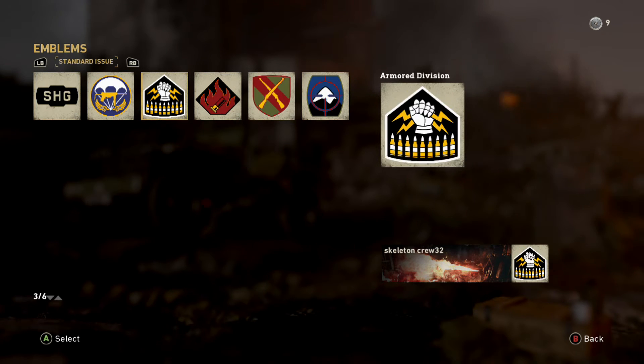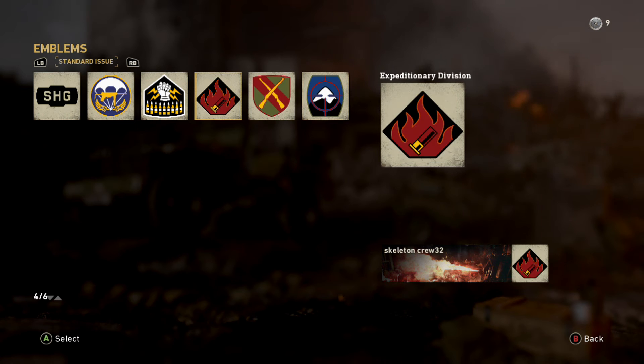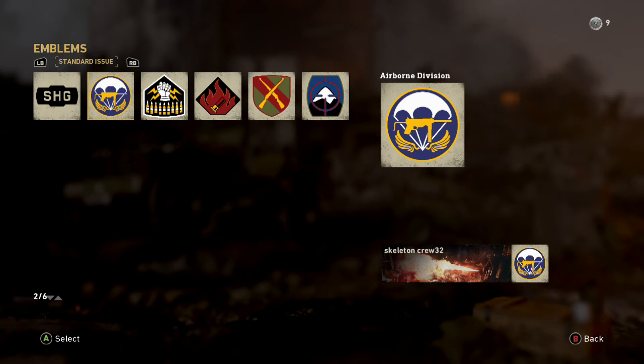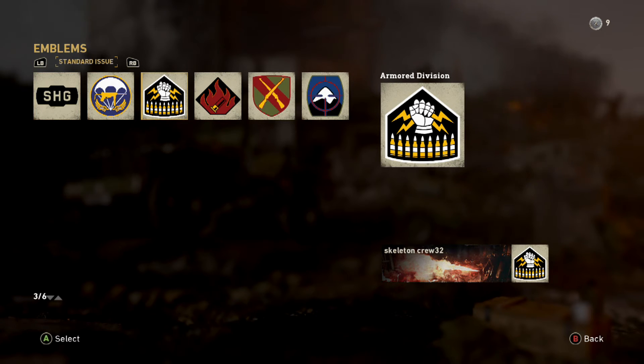If you go to emblems, you can see you've got different division emblems. If you look at the bottom right, that's what it looks like when it's on your calling card.